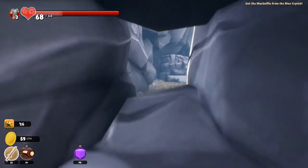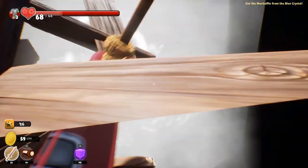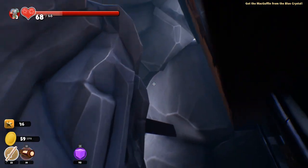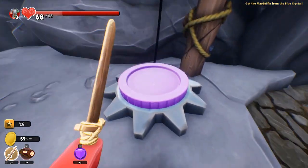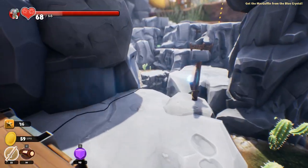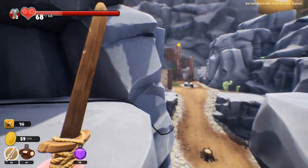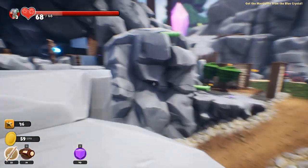Up we go. What hath we here? He wants me to go that way — lies and slander, we go this way. Okay, duh — it exists in this area. This looks like a place I've been to before — actually no, this area is completely new. Unfortunately for me, it requires things that I don't immediately have.